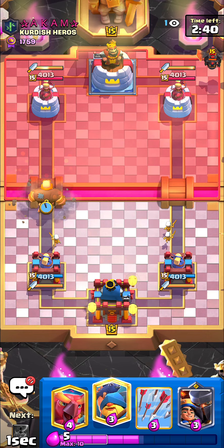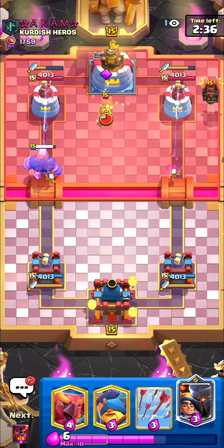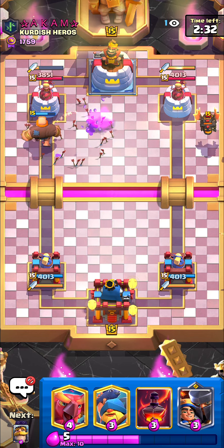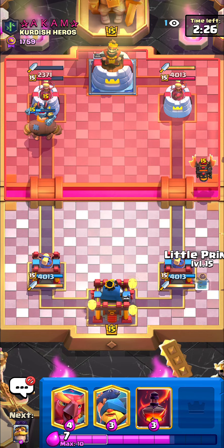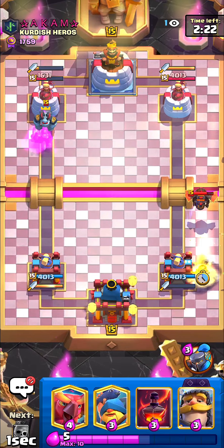Giant is so no-skill, and this guy just went lava first play. I hope he doesn't have barbarians — I'll just arrow that because giant is gonna most likely take his tower down. Okay, he played the mega minion, we're fine.